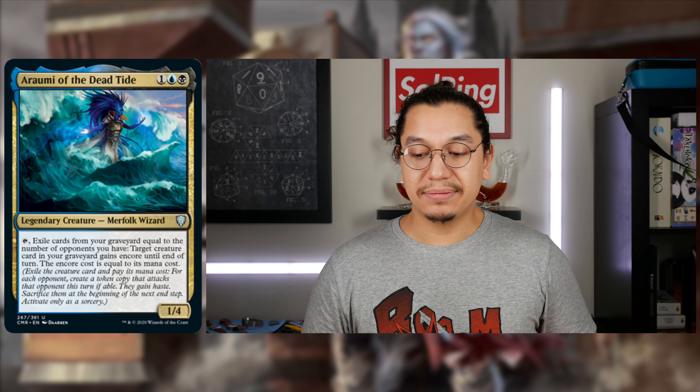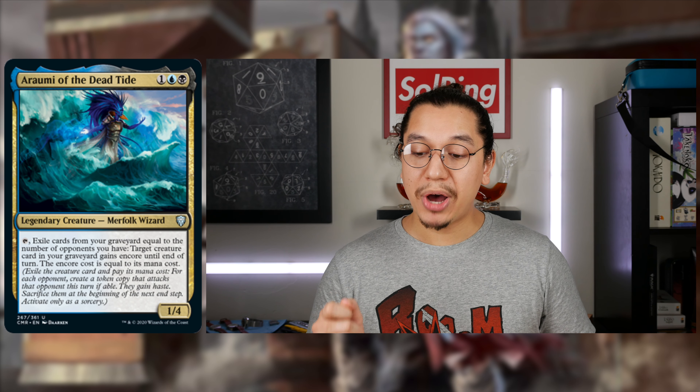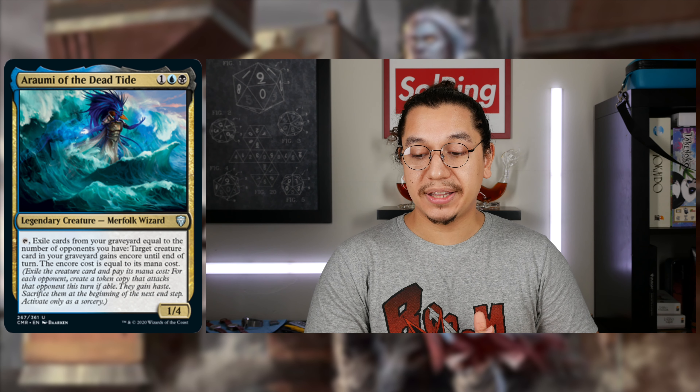For one generic, one blue, one black — 1/4 body, uncommon legendary creature Merfolk Wizard. Tap it, exile cards from your graveyard equal to the number of opponents you have. Target creature card in your graveyard gains Encore until end of turn — the Encore cost is equal to its mana cost. Encore reads: exile the creature card and pay its mana cost. For each opponent, create a token copy that attacks that opponent this turn if able. They gain haste. Sacrifice them at the beginning of the next end step. Activate only as a sorcery — a slight limitation that prevents winning on someone else's turn.